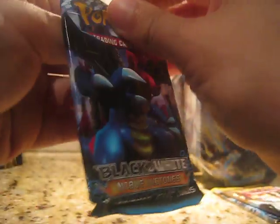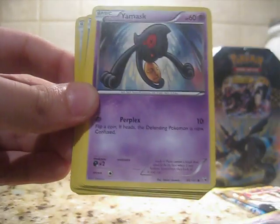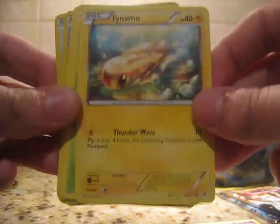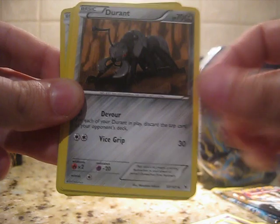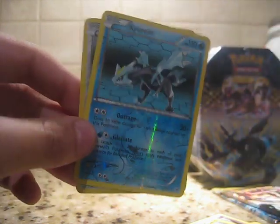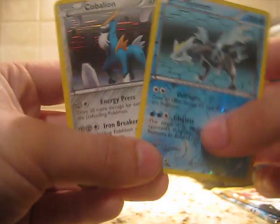Noble Victories — that just mind-blew me. I put down one card and another popped up — two different cards. Elgyem, another Eelektrik — very cool. Frillish, Mienshao, Durant, Bisharp. Reverse is a Kyurem — that's a really good card too. And a Cobalion Full Art — well, a Cobalion Holo! These tins are amazing. From that one Noble Victories pack — I don't really need much from Noble Victories, but if I wanted to pull anything it'd be these cards right here. Got them both in one pack — that's awesome.